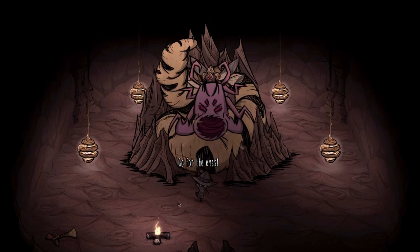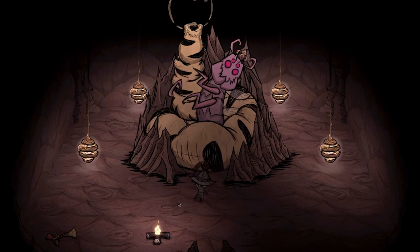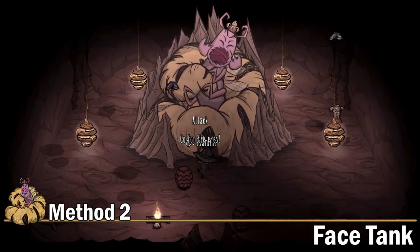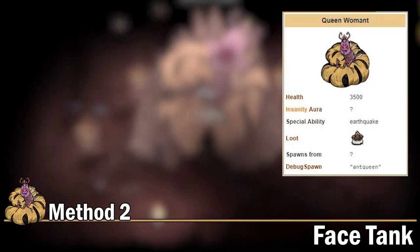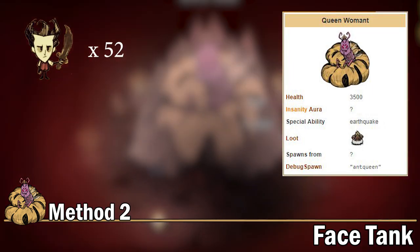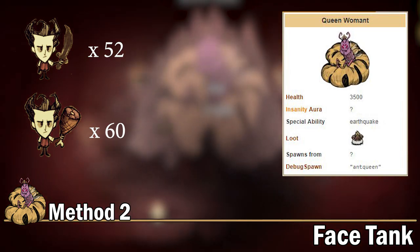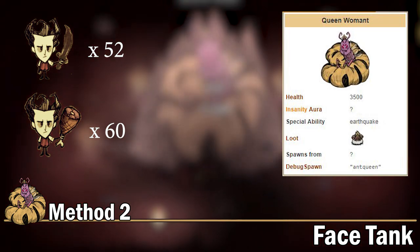Now for the other method I have found to be pretty reliable, which does not entail the use of any helper mobs. And that method is tanking. Queenie has 3500 HP. That means 52 hits with a dark sword, or around 60 hits with a fresh ham bat. So she doesn't take long to drop, you just have to stay alive long enough to deliver that damage.